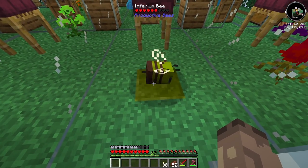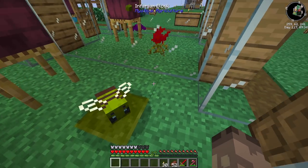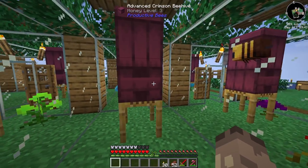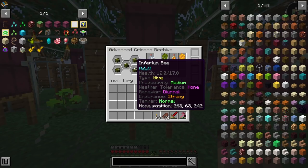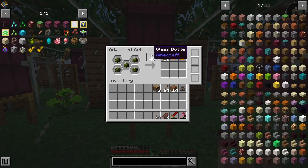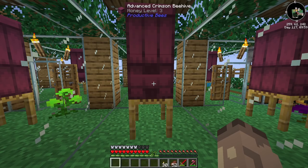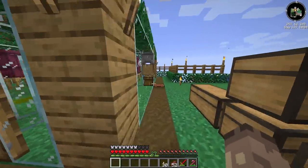That's because I put in an expansion box. You can see the bees in the background - basically it adds two more slots so you can get more honeycomb and honey bottles a lot faster. These bees require inferium blocks to make them produce pollen - a bit like how normal bees need flowers.